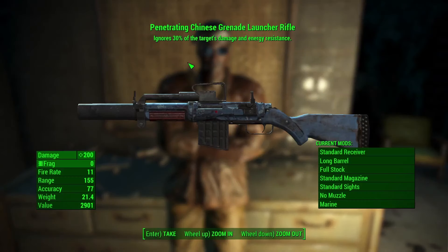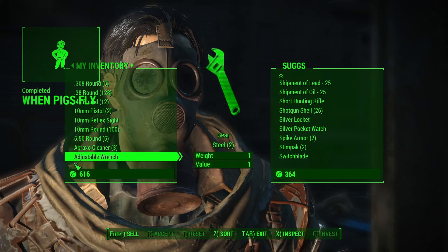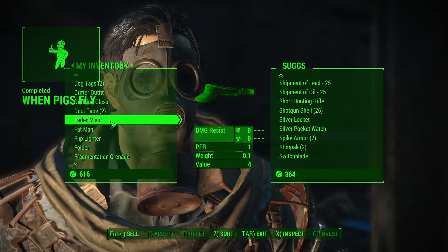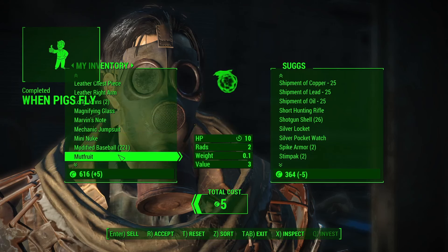With victory in hand, I handed in the quest to Suggs — he can occasionally sell more piggy bank ammo, but sadly he's fresh out. It's a Bethesda game, and there is a workaround. Since I won't be able to get a lot of ammo the conventional way, and despite Fallout 4's crafting obsession, you can't use ceramic and caps to make pigs. So there is another workaround.